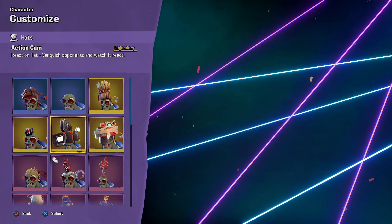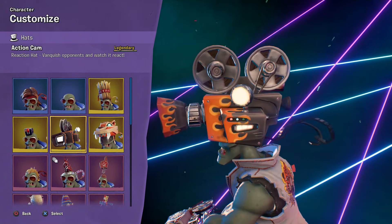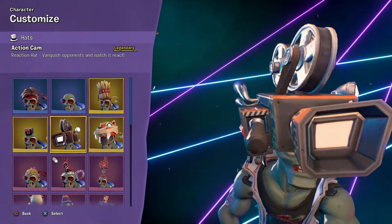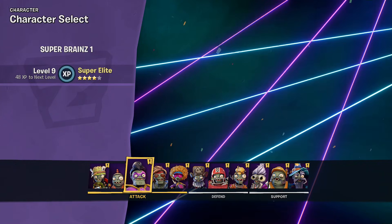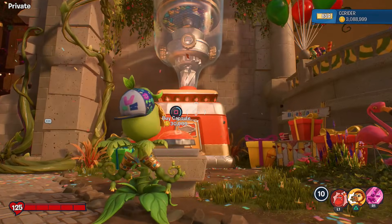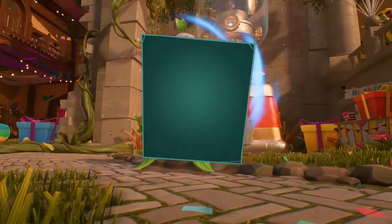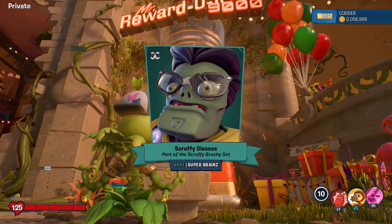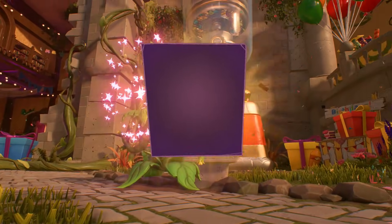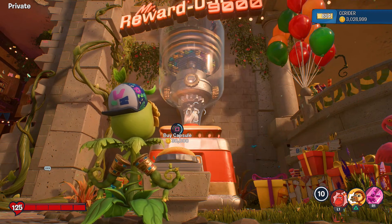I like that a lot - the 80s Action Hero is very inspired by movies, so to see a camera-inspired legendary hat just goes full circle. This is our second legendary hat for the 80s Action Hero - the first was from an event - so this is our first one from the Rewardotron. Looking really cool - I love the fiery flames on the side. Can't wait to see the legendary reaction. Going back to the plants to spend more coins. Scruffy Glasses, part of the Scruffy Brushy set for the Super Brains.